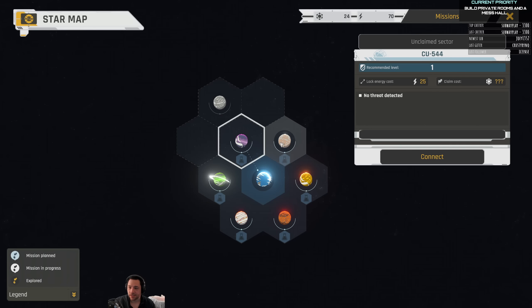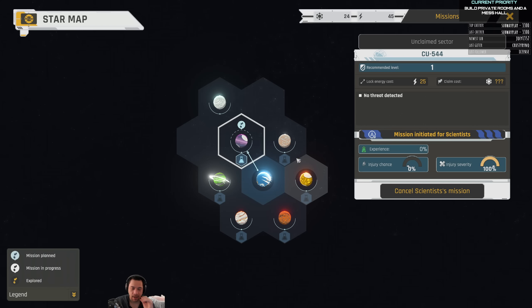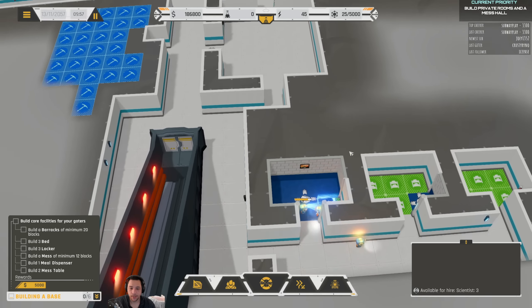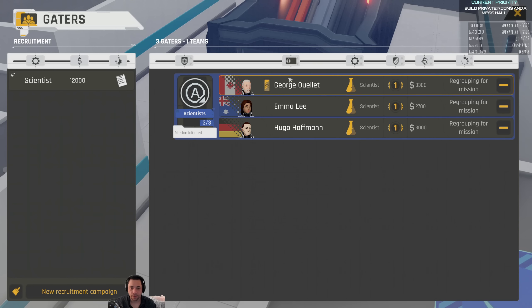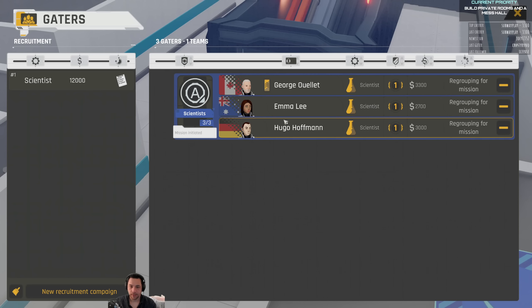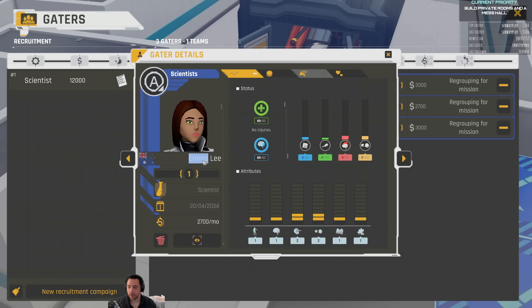Right off the bat, I'm going to send these scientists out and pick a level one world — CU 544. I'll create a mission to send my scientists there and start. That tooltip was just warning me about the difficulty level and the lock energy cost, as I've already described. So my three scientists come down from the surface, and this symbol means they're heading straight to the gate. I'm also going to name them after some Patreon patrons — so let's do Cpanda. George Cpanda — actually, Big Cpanda.